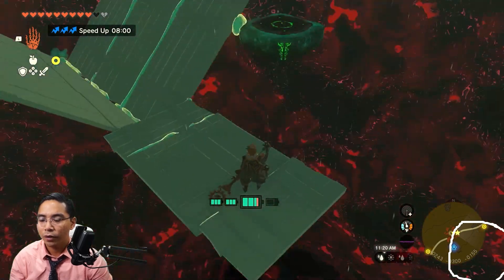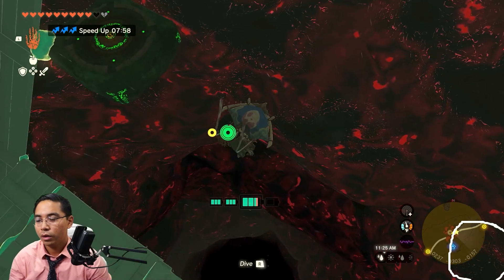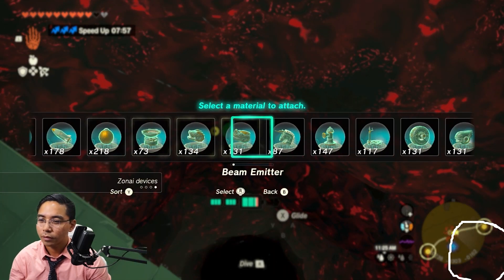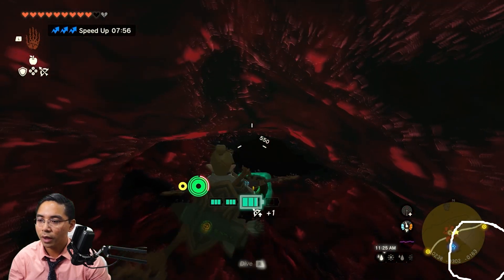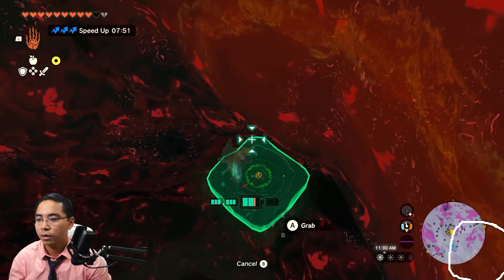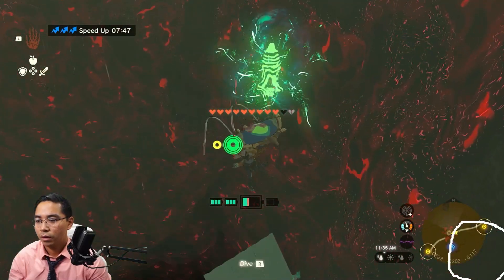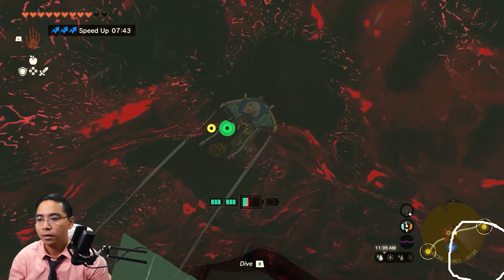If you're falling, just in case you didn't know — you can shoot a hoverstone straight down, as straight as possible, land on it, and then use the shield rocket to go back up and return to the little nook.